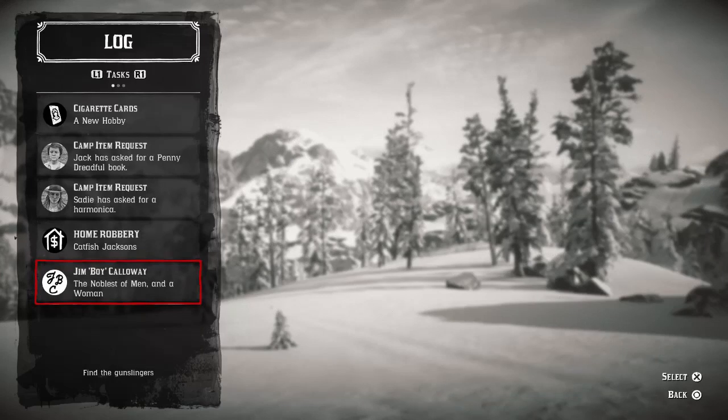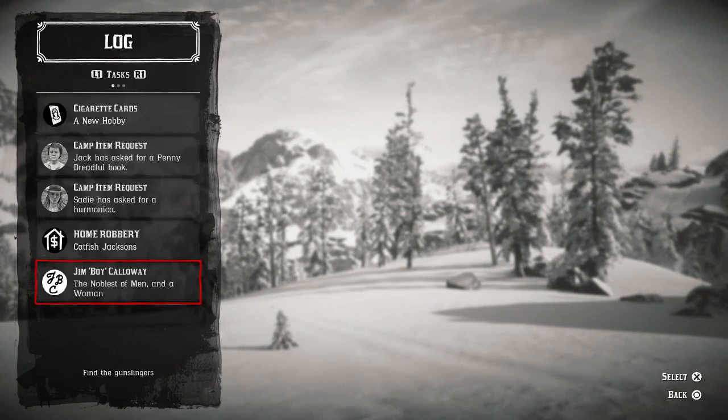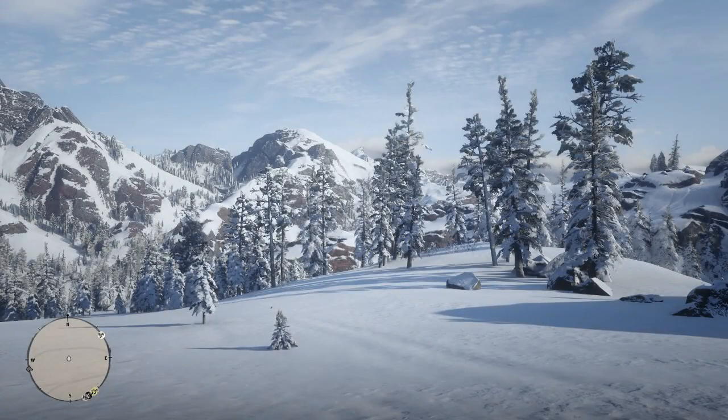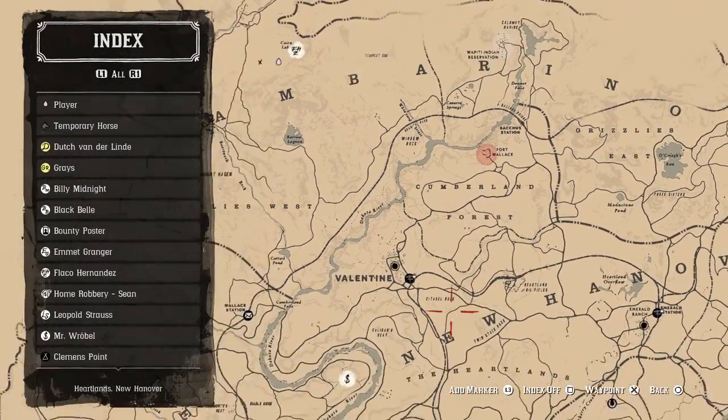I'm going to show you the exact guy you're looking for - it's this old geezer and his friend, because he's writing a book on this guy. He's going to give you a camera to take pictures of these guys, and these are some of the best gunslingers we're going to get weapons off today. I've already activated the mission, otherwise I'd show you that clip too. It's in a bar in Valentine - I think there are two bars in Valentine, so go in there and activate the mission if you haven't done that already.